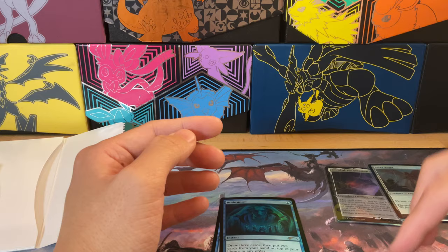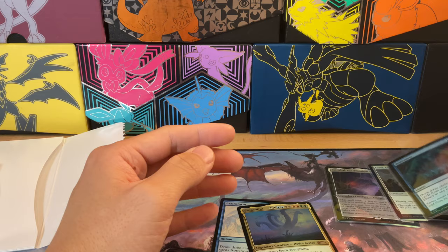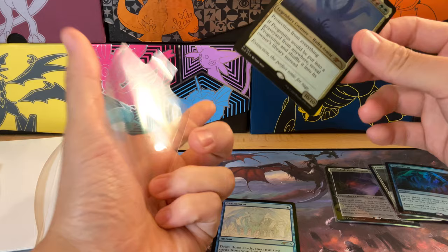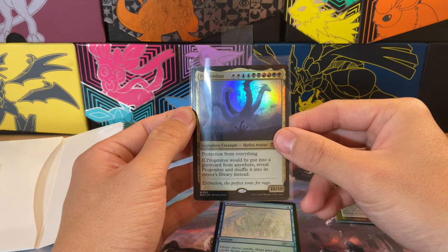For the Emrakul it's a nice little discount. Serra Angel isn't a very widely played card anymore — used to be a little bit more. Then we have a Brainstorm — one drop to draw three cards, then put two on top. And then a legendary hydra, the fourth card — it's Progenitus.